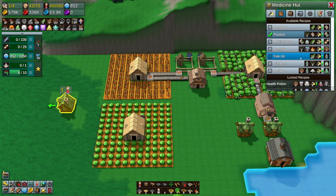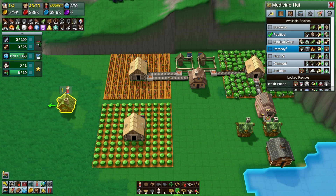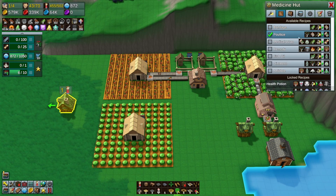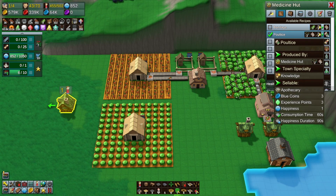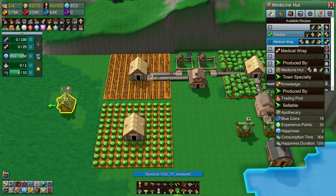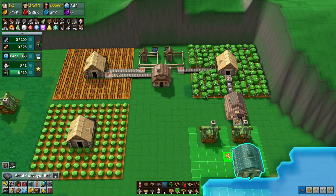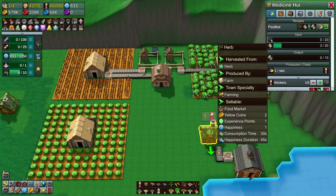We're going to need more herbs for that, and more herbs for there. We're going to have to get some sugar and remedy too. So I'm looking at this: poultice requires bandages. We've got to deliver the bandages to town, the poultice to town, we've got to deliver all of this to the town. We're going to need the poultice to make the medical wraps. Let's do this and see what happens - now we need some herbs.